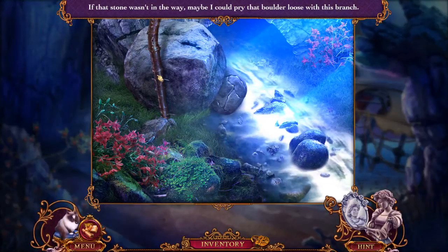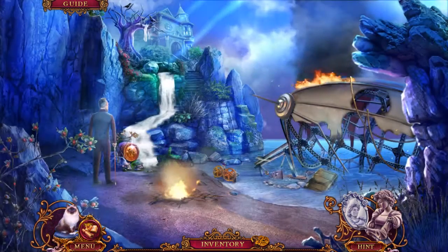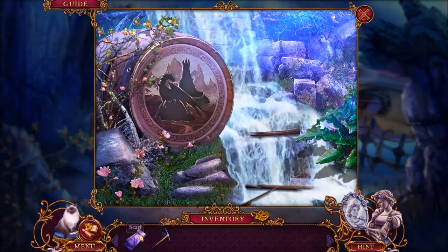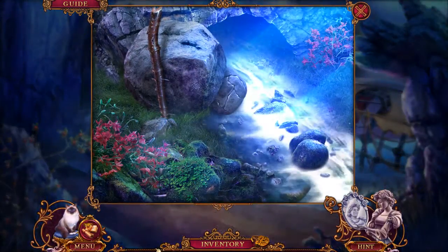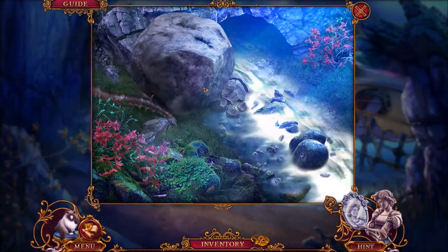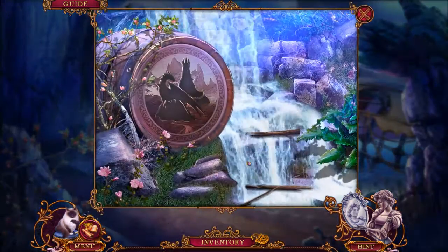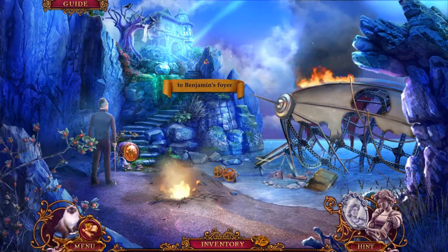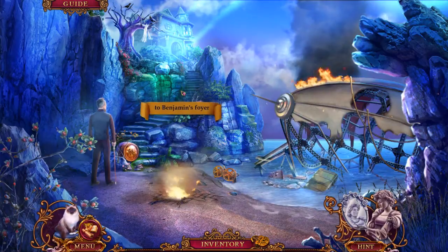If that snow wasn't in my way, maybe I could pry the boulder loose with this branch. I probably need a pickaxe. Got some nice background music, very subtle, setting the mood here. Scarf and pickaxe — we've got a Craven village up here. Get that out of there — there we go. Stop the water! Now we've got a barrel — we need four of these things, holy cow. You know what, now we get to go to Benjamin's foyer. Excellent — we'll do that next time, thanks for watching everyone!